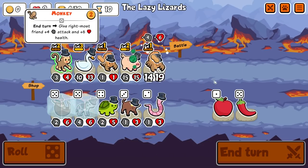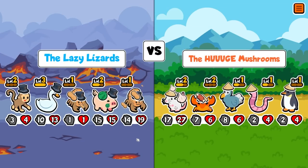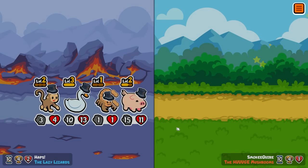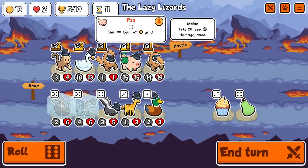So we will be bringing armadillo next turn, and we'll be playing armadillo instead of either pig or swan. Possibly pig? I think we sell pig — that's the plan. We sell pig.